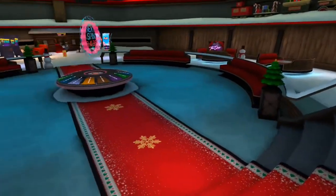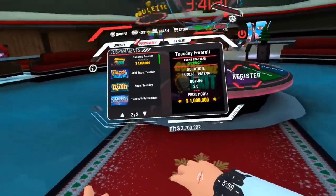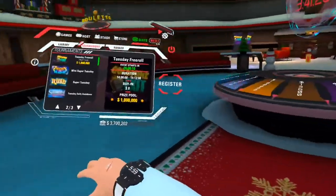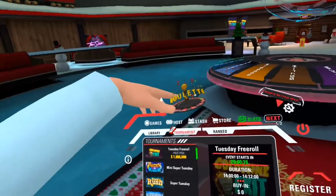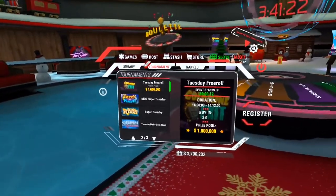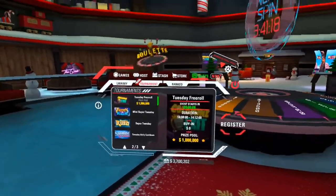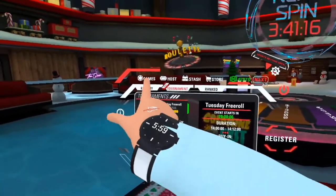Now let's get into our watch. When you hit your watch it will pop up like this — you can leave it on your hand and it will float around, or you can reach up and grab it and it will float freely.